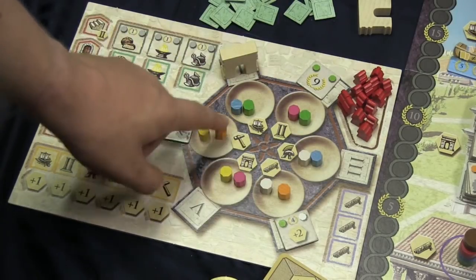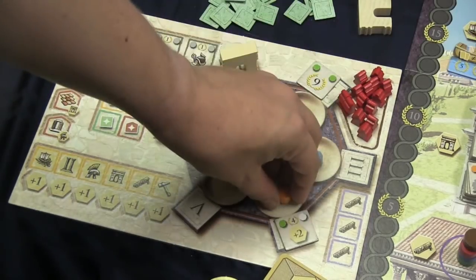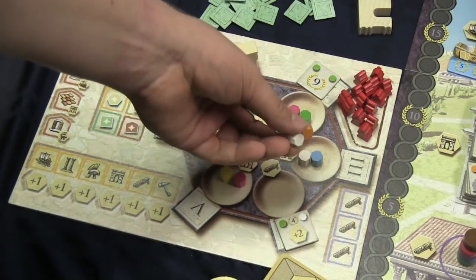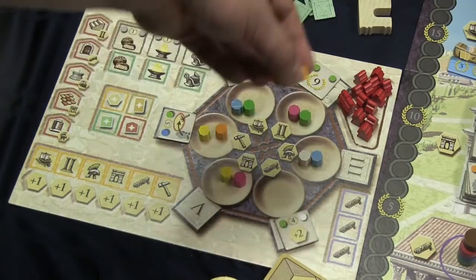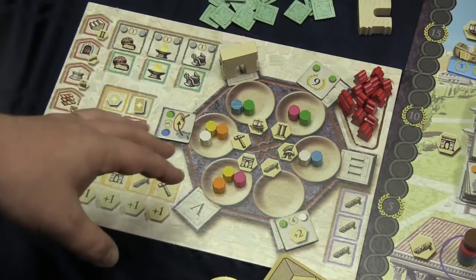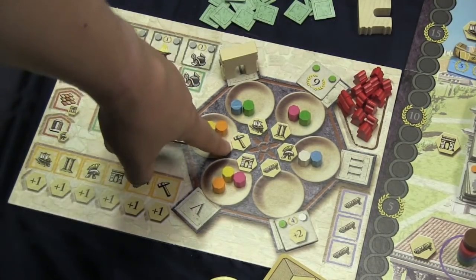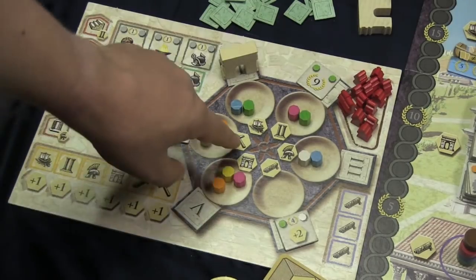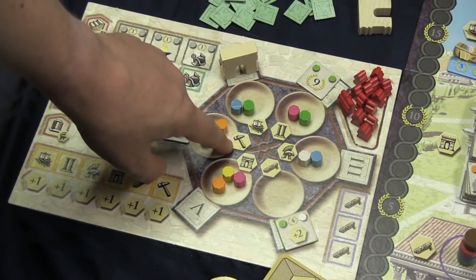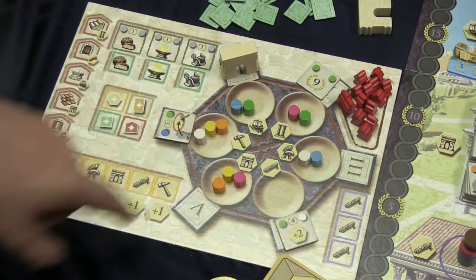You have these tokens — these action markers — and the action markers are different colors. On your turn, you're going to pick up one group of those from one cup, so to speak, and move it that many spaces. Each time I go by a space, I drop those action markers off. The last space I go to is going to show the action I'm going to take. For example, here I would take place in construction or building because it was the last one I dropped it off in.